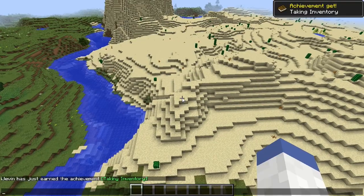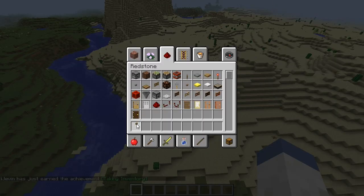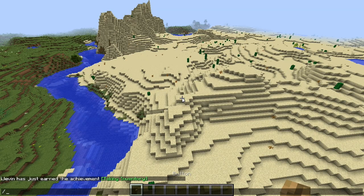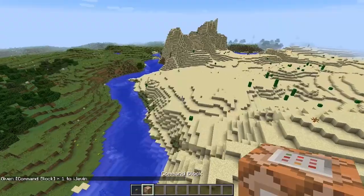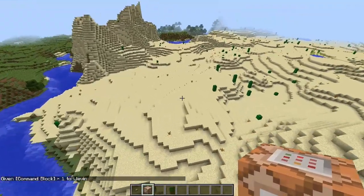The first thing we're going to need to do is grab a button, and we're going to give ourselves command blocks. If you don't know, the command block UUID is now just 'command_block'. The first one we're doing today is villages.